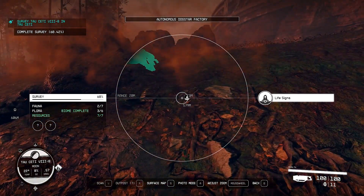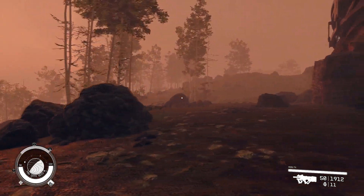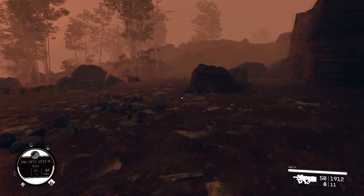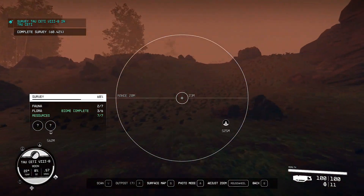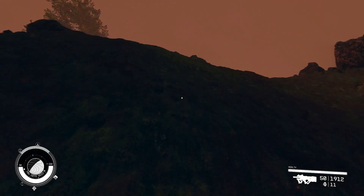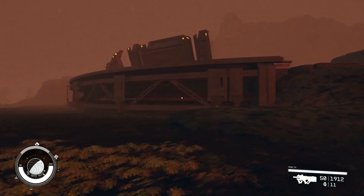There's a cave over there and life signs over there. So, Dog Star — should that name be familiar to me? I'm not sure. I've already scanned this moth vine, and I'm not seeing anything new to scan. It does say biome complete by flora, so I don't know if that means I need to go to a different part of the planet to find more flora. It probably does mean that. I gotta tell you, I'm curious about this factory here.